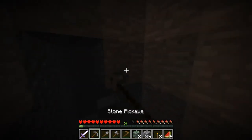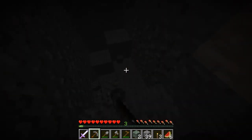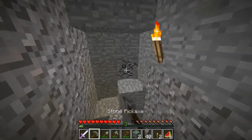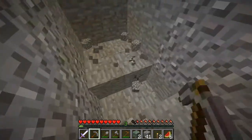I think zombies can drop feathers sometimes — I don't know if they do that anymore. I'm not sure where else to get feathers from, other than zombies, unless we find a chicken.